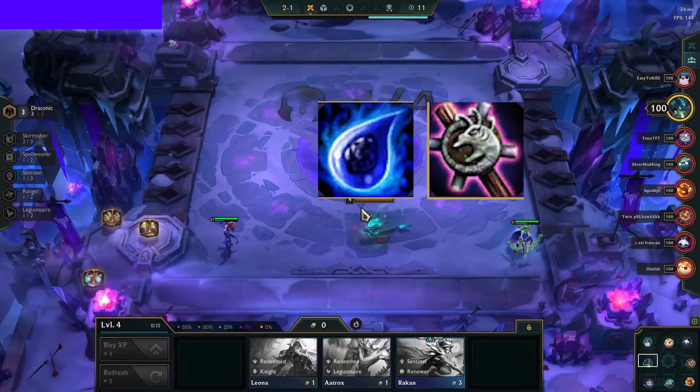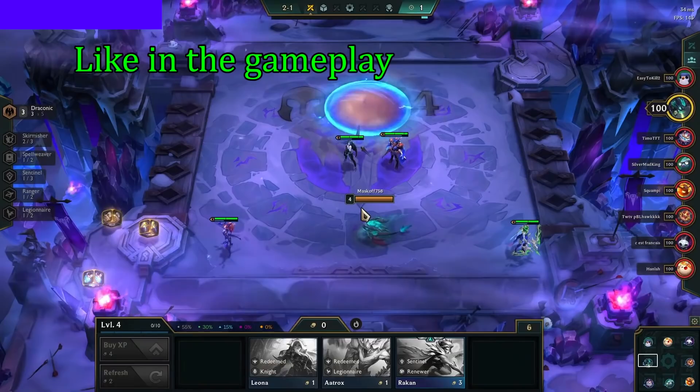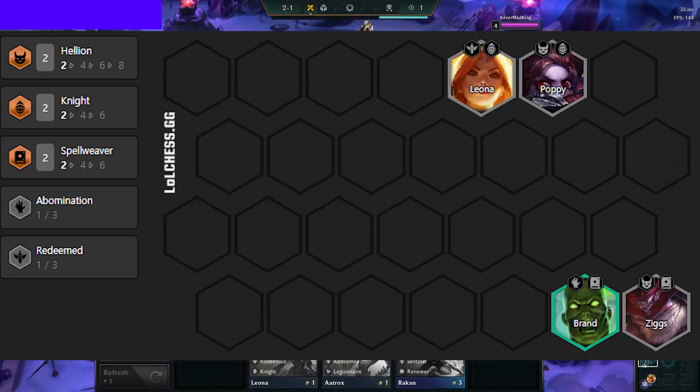The Carousel priority for this comp is Rod, Tear, Belt, then Chain. Since this comp is focused around Draconic, we always want to hold Draconic units in the early game. The dream scenario is to have 3 Draconic on 2-1. Other openers that work are 3 Skirmishers with Udyr, Kalista with either Abomination or Redeemed frontline, Ziggs, and Brand with any frontline.